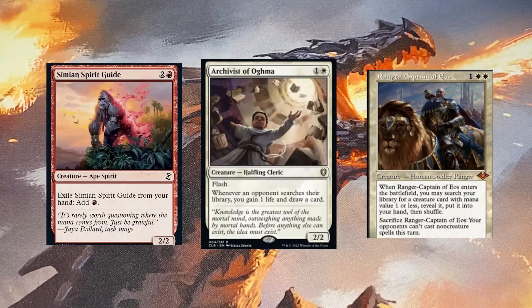Archivist of Agma is a relatively new card in our format, so it remains to be seen how strong this card is, but it seems pretty strong. One white and one, flash — whenever an opponent searches their library you gain one life and draw one card. In competitive EDH people are always searching their libraries for fetch lands or tutors, so this guy will gain you a life and draw you a card.